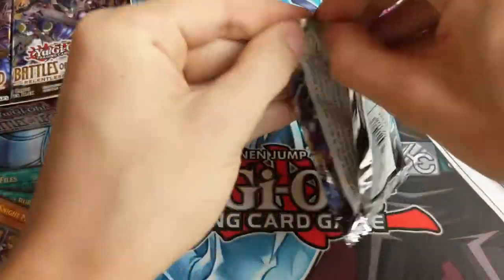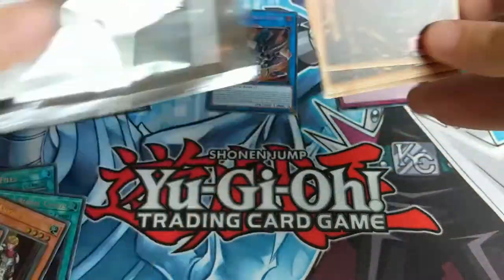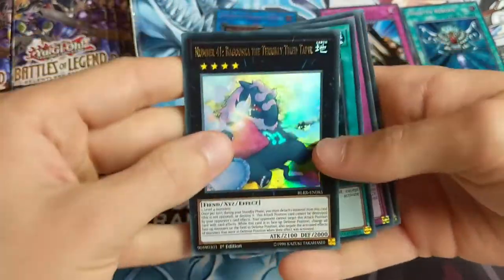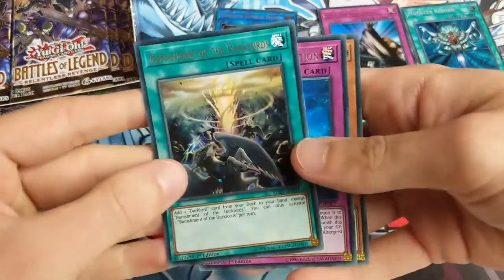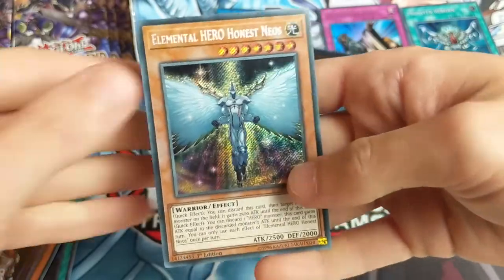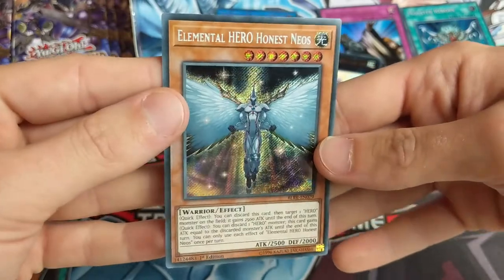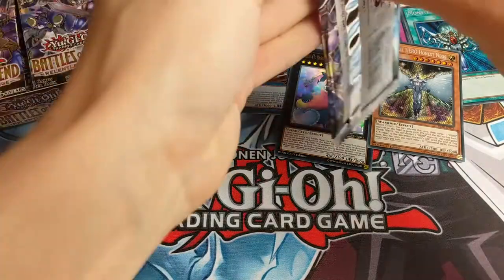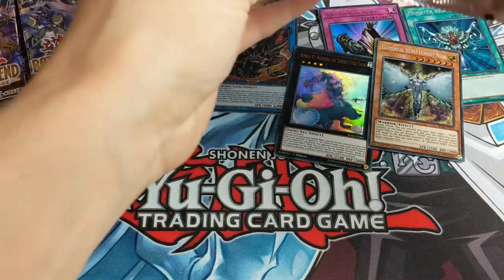Living Fossil - it looks like it should be to do with dinosaurs but I don't think it is. That's a shame, I could really do with some more dino support cards. I think they're about to release some in the OCG but I want the dino wrestler archetypes in the TCG. Uni-Zombie there he is. Baguska the Terribly Tired Tapir. Banishment of the Dark Lords, Altergeist Manifestation, and oh - Elemental Hero Honest Neos, secret rare! Absolutely gorgeous. You've made it to the main stage.